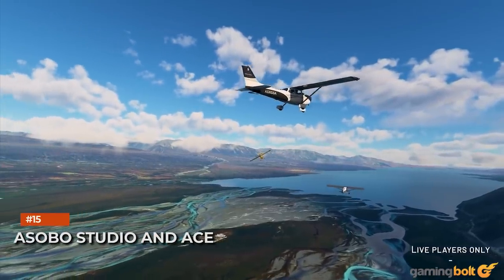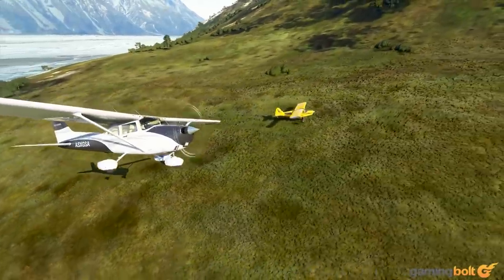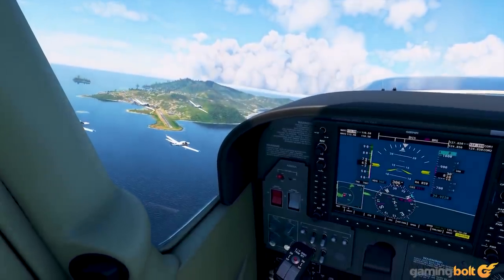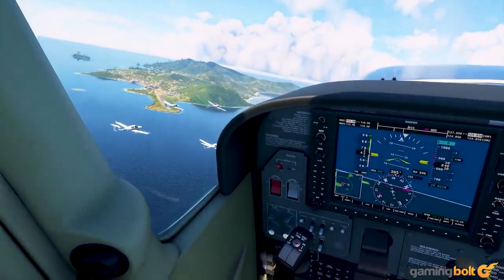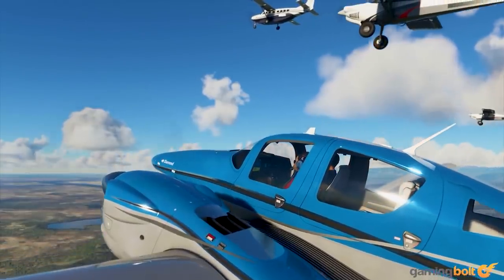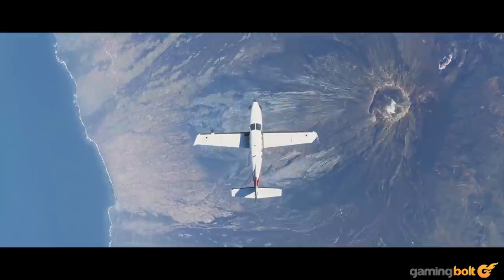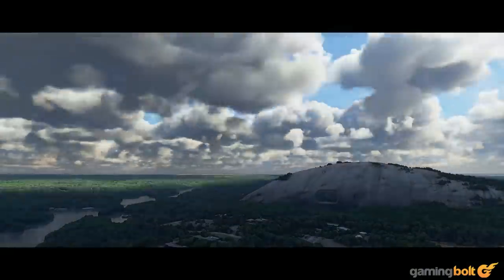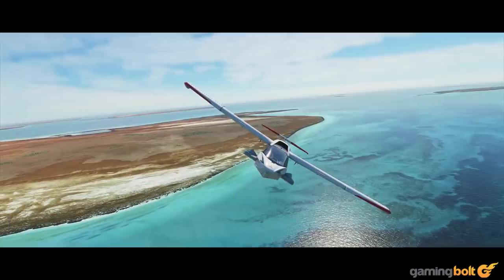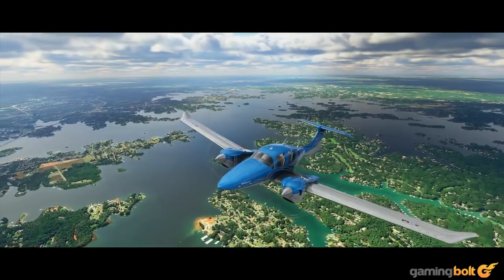Asobo Studio and ACE. Asobo Studio is no slouch when it comes to graphics — the developer released the critically acclaimed A Plague Tale: Innocence, which was also praised for its graphics among many other things. For Microsoft Flight Simulator, it went as far as to create ACE, a bespoke engine which can fully simulate thousands of different surfaces. The name may also be an homage to Ace's Game Studio, the original developer for the old-school Flight Simulator games.